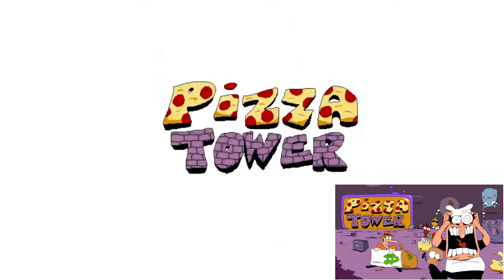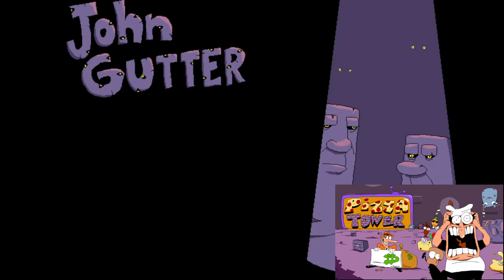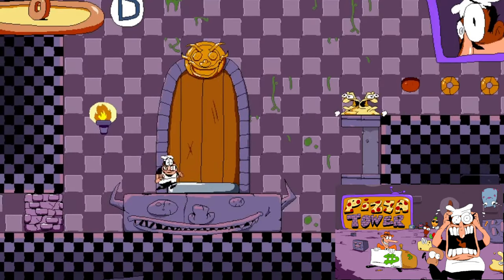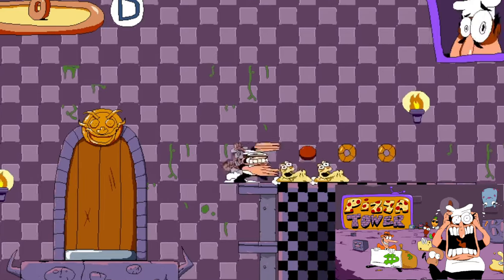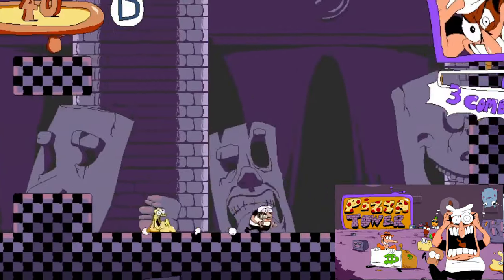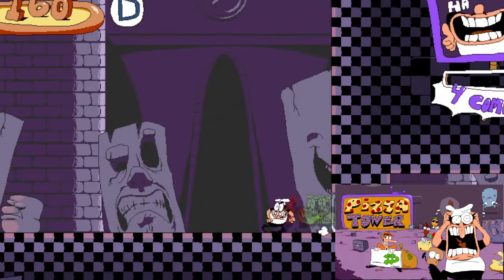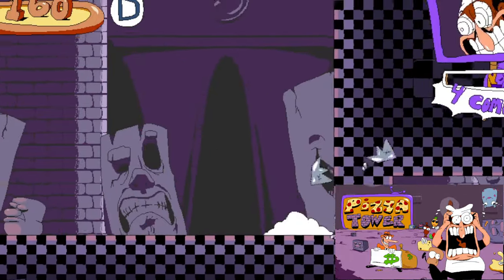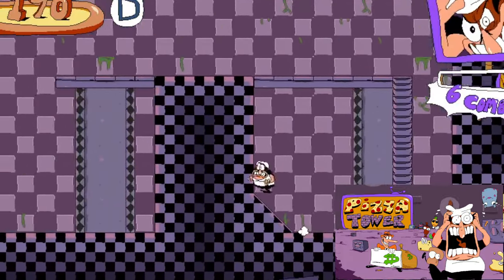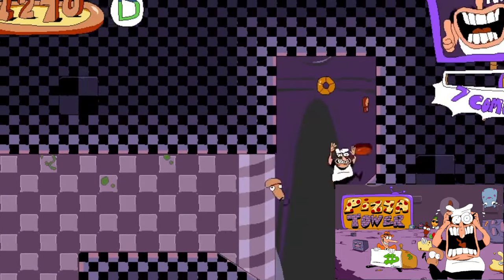Pizza Tower is a love letter to the Wario series, more specifically Wario Land 4 for the Game Boy Advance, though there are similarities to the Wario games overall. You play as a pizza chef — I think his name is Pepperino. Your goal in each level is to ascend the pizza tower, find the ingredients to your pizza, reach the end of the stage, set off an alarm, and then get out as quickly as possible.